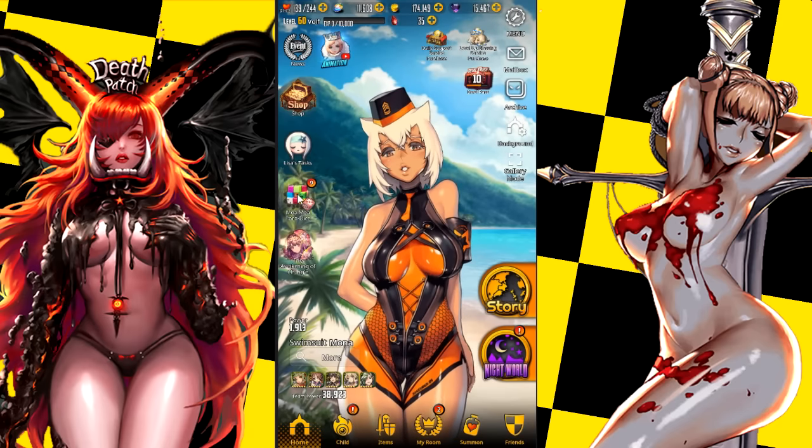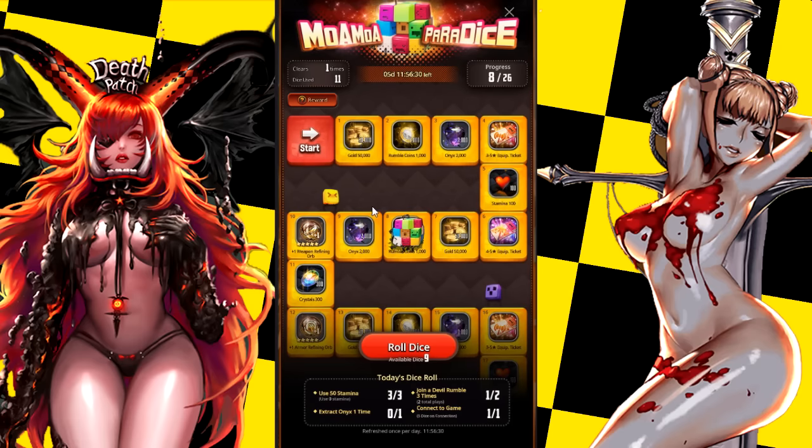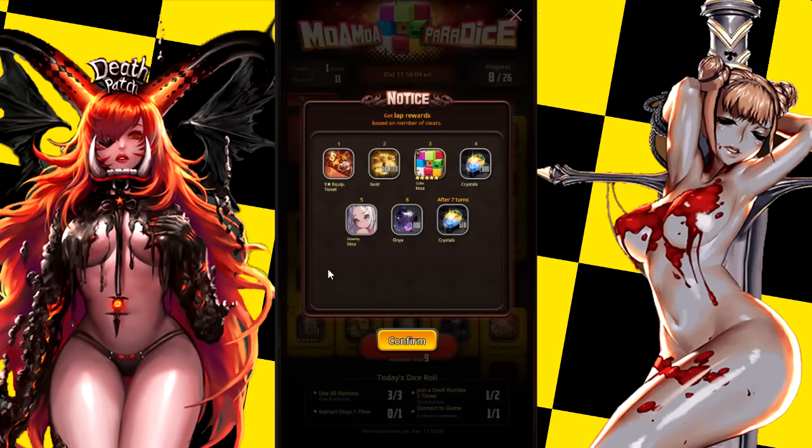The first thing we have is the Moa Moa Paradise event. The rewards here are very very helpful, so I do recommend doing this event. Clear out as many as you can - I did that yesterday and was really close to missing some rewards but finished just in time before streaming. The rewards include a five-star equipment ticket, which could be a trinket, armor, or a weapon, and 300,000 gold. You also get the Moa Dice, which is really really good.